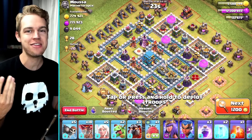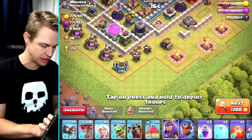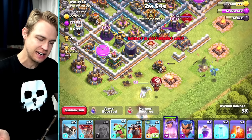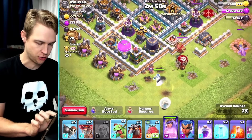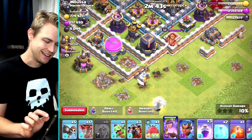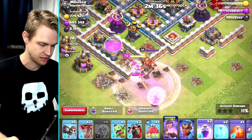Shout out to whoever donated that rage spell - I love you. 9,000 dark elixir, you can't go wrong with that. Let's come in - we've got that dark elixir storage right there, you're going down. Balloon, healers, and a baby dragon on that army camp. I'd rather the Queen walk up to the left, not to the right, but I have a feeling she's not going to do as I've requested - she usually doesn't. I'm ready with the rage spell so let's just watch and see what she decides to do.